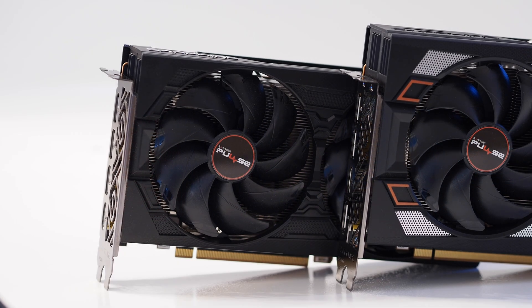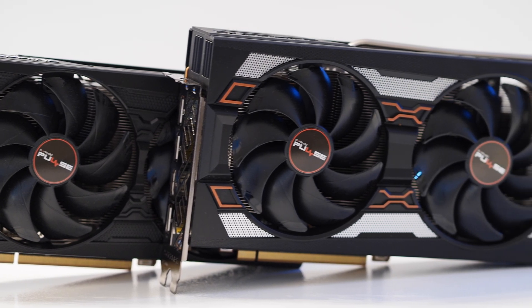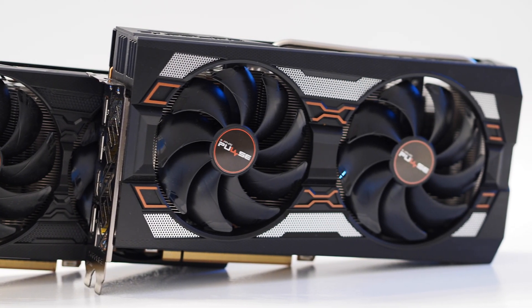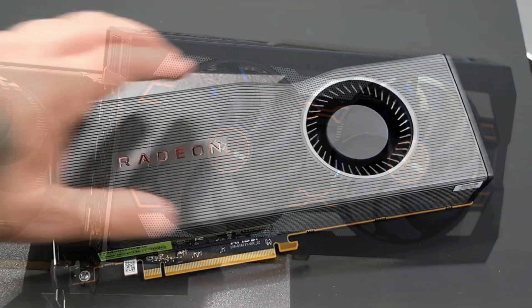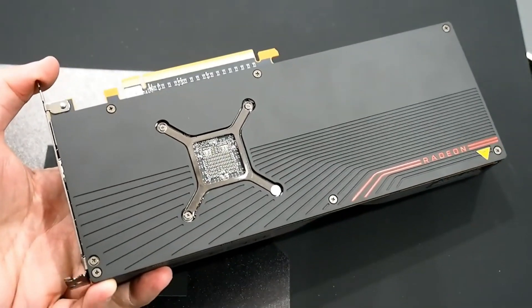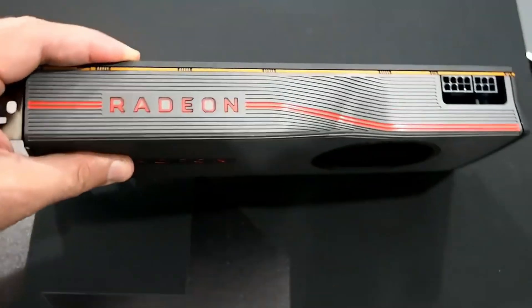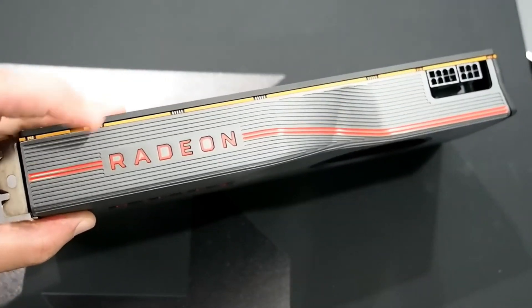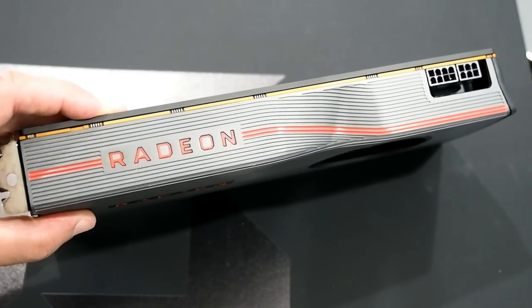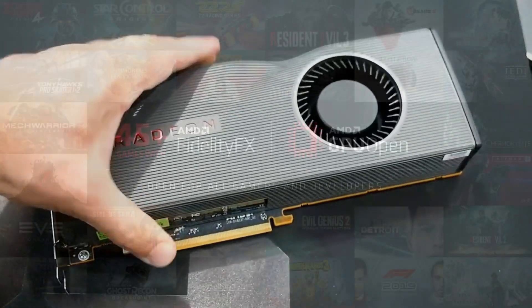To test out AMD FidelityFX Super Resolution, we chose two very mainstream graphics cards as our primary test vehicles: AMD's Radeon RX 5500 XT on the lower end, and the more mid-range but still previous-gen Radeon RX 5700 XT. These two GPUs should give us a sense of performance for the average gamer, and they're also very popular previous-gen graphics cards that we wanted to see if FSR could breathe new life into.